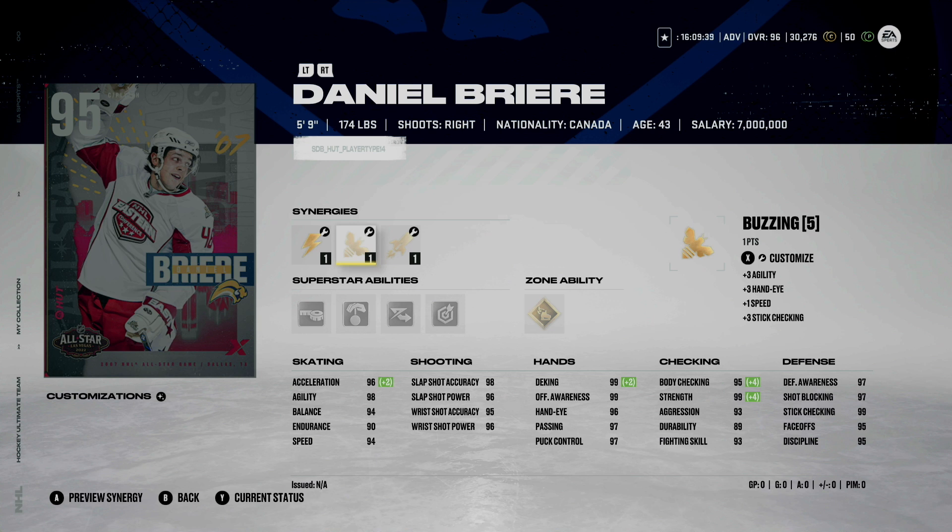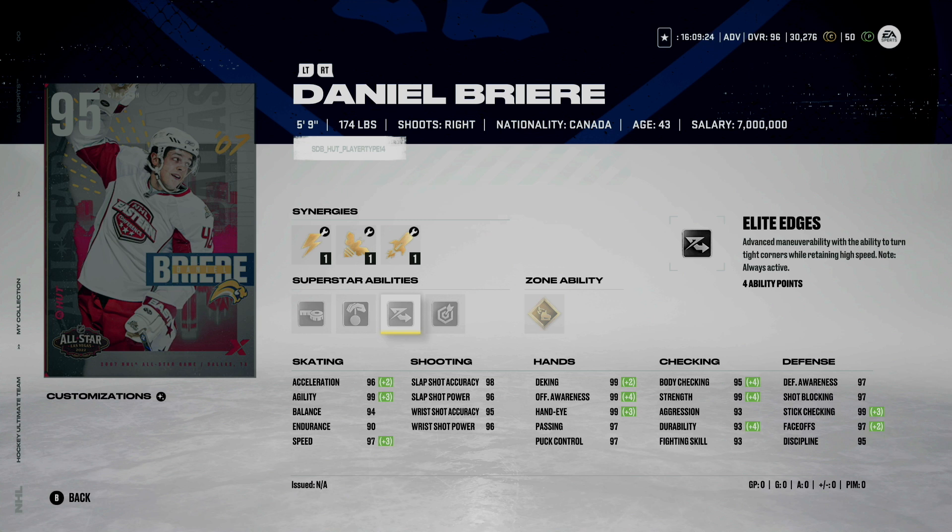Moving on, we have the 5'9", 174-pound Daniel Breer. It's nice to see Danny Breer in the game. He's a bit small, but he's quick — 97 speed, 96 acceleration if you activate all of his speed synergies. In addition to that, they gave him Gold Wheels, which is probably OP, in addition to Elite Edges. I don't even think you probably need to activate Gold Wheels on him being that he's so fast. The one concern I'd have with his card is that he could probably get taken off the puck fairly easily. But being that his agility is through the roof as well as his hands, I feel like he could be a pretty good card for the right player.